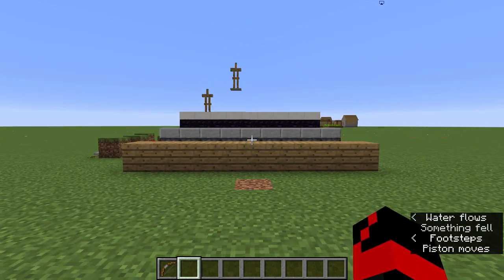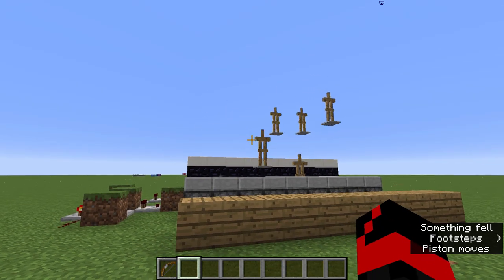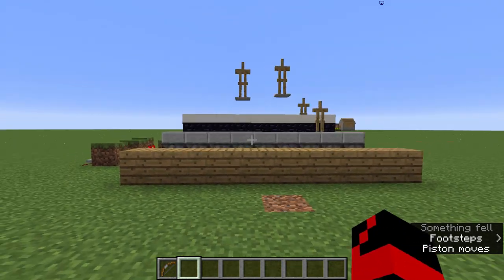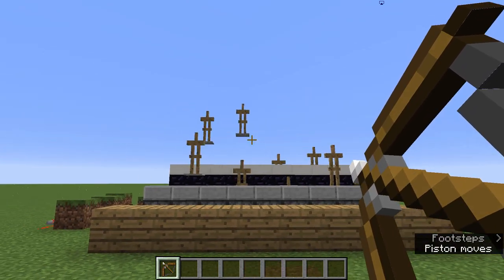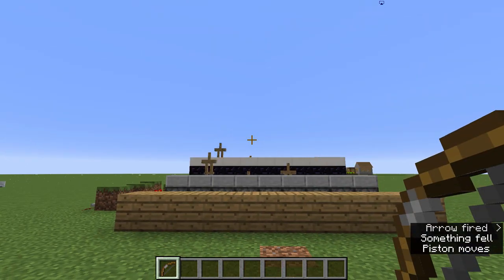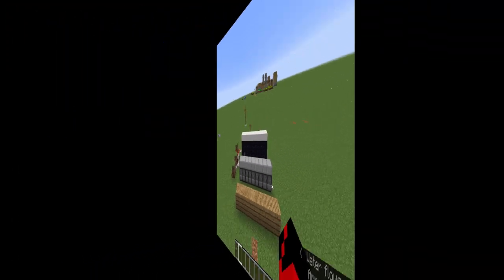Hello everyone, this is a carnival game I have made. It is a little bit like some carnival games where there's like pop-up targets, except this one's a little more crazy. You shoot arrows, you hit the armor stands, and I'm going to be showing you how to make this.